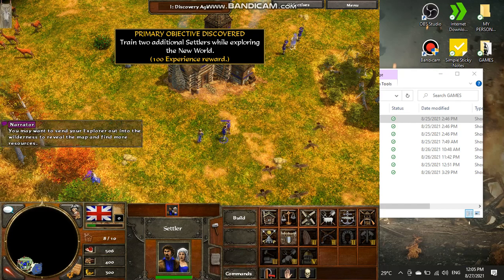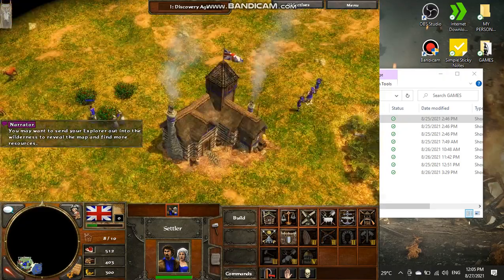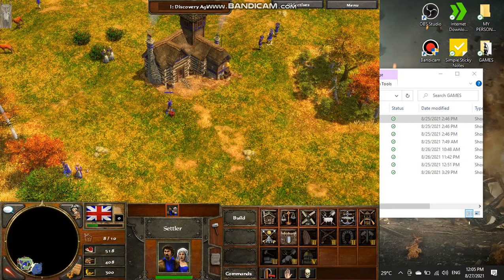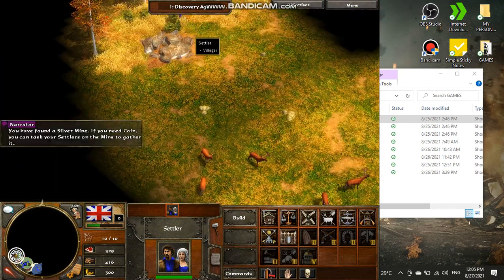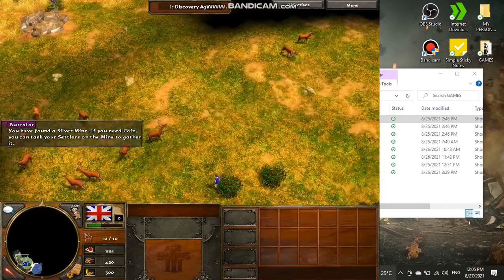You may want to send your explorer out into the wilderness to reveal the map and find more resources. You have found a silver mine. If you need coin, you can task your settlers on the mine to gather it.